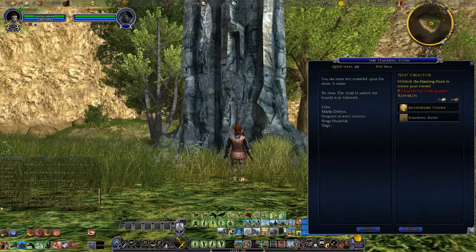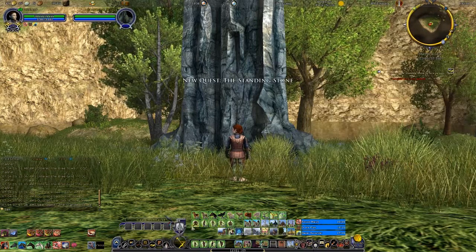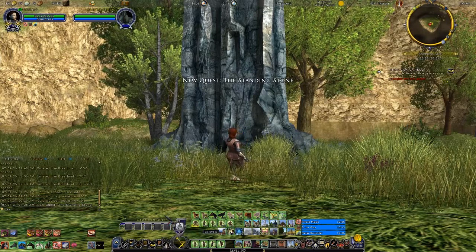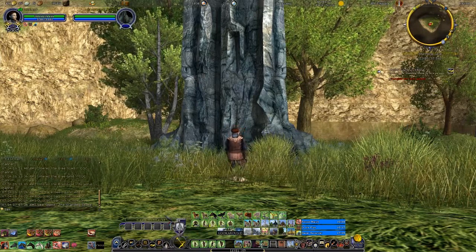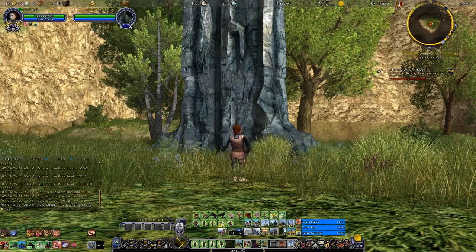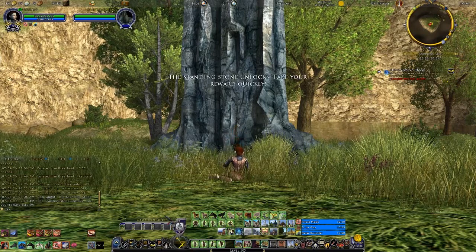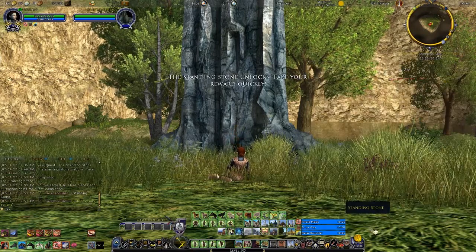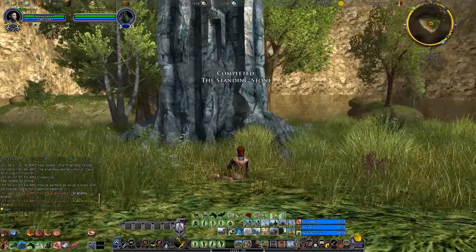I've got those five emotes ready to go. Let's start — cowering, looking around, telling a story, sitting — and finishing the quest. That completes the standing stone.